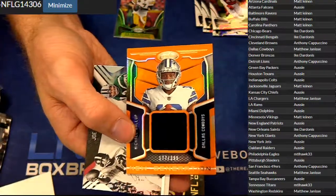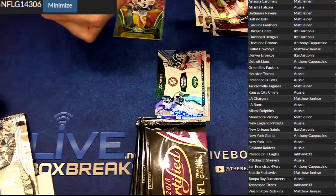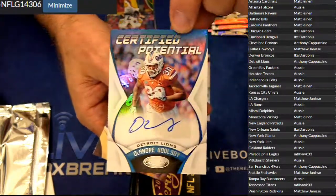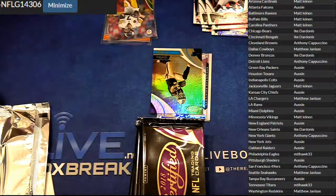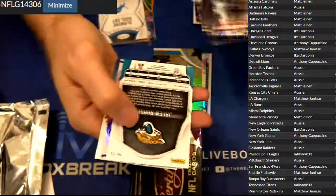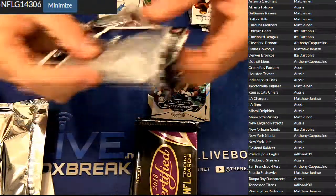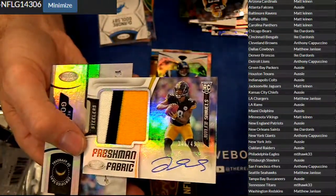Base, we got Michael Gallup. Orange, $3.99 for Matthew. We got a Goosby, $2.99 for the Lions. Anthony Katt. We got Jalen Ramsey, $4.99. Rodney Harrison. And Jalen Samuels patch auto, $4.99.